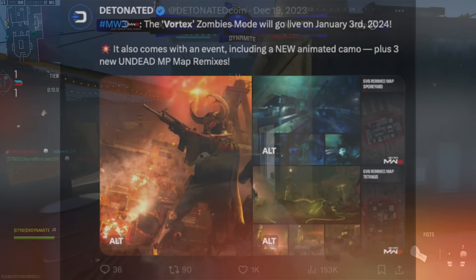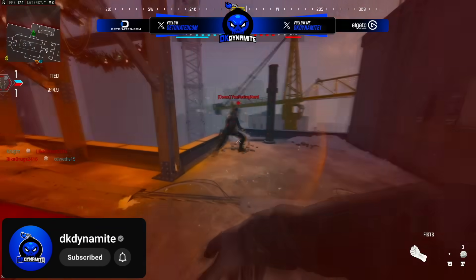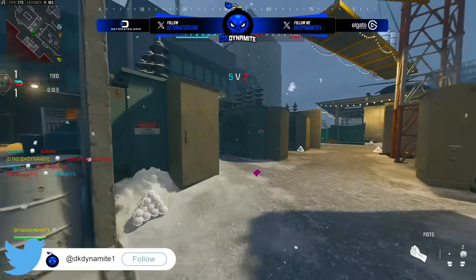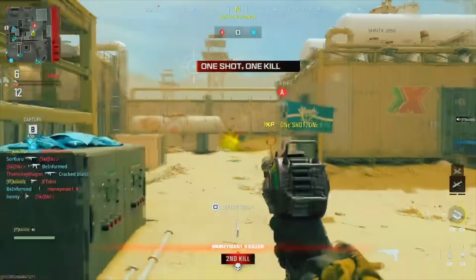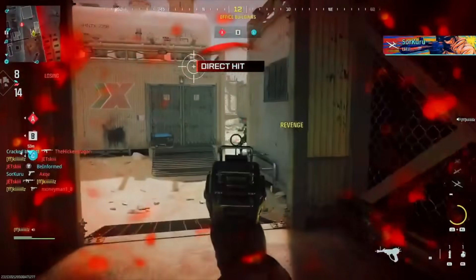For those wondering what the Ray Gun looks like in multiplayer — although creators at the event didn't get to show it — you can actually see gameplay right now since some cheaters used unlock tools to bring the Ray Gun in early. It's confirmed to be a one-shot kill inside the Vortex mode when that goes live later this week.